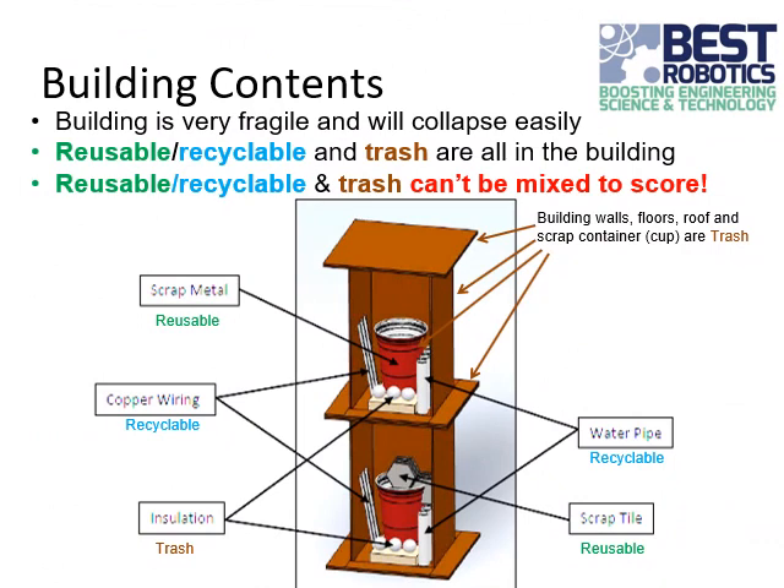The building itself is very fragile and will collapse easily. Inside the building, there are trash materials including the insulation, which are cotton balls. The building walls, floor, and roof are also considered trash. Also inside the building are reusable materials, including the scrap tile and the scrap metal. You can use the cups to transport those reusable materials to the trailer. Finally, there are recyclable materials, including the copper wiring and the water pipe.